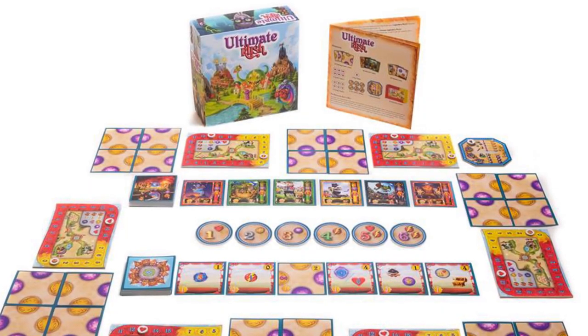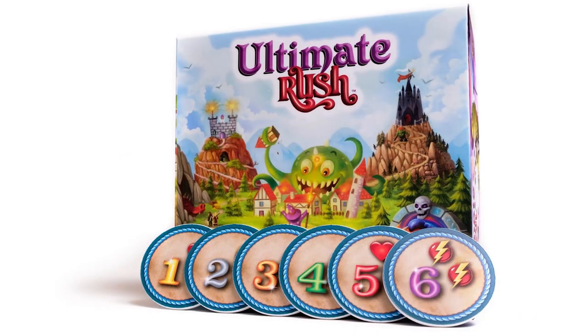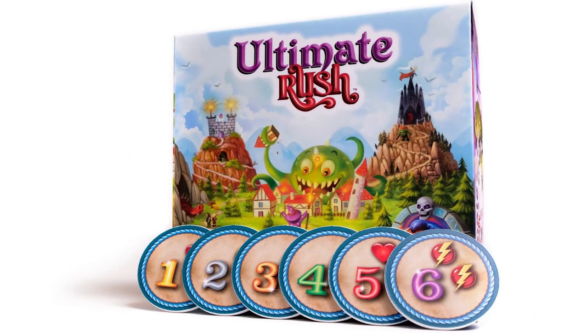Ultimate Rush is basically a dexterity game in which you're going to try and build a tableau of four cards. You're going to be gaining power and coins that will allow you to fight monsters and gain things from town, thusly gaining victory points. Every time you go about a round, you're going to be selecting your initiative based on how fast you can build your tableau.